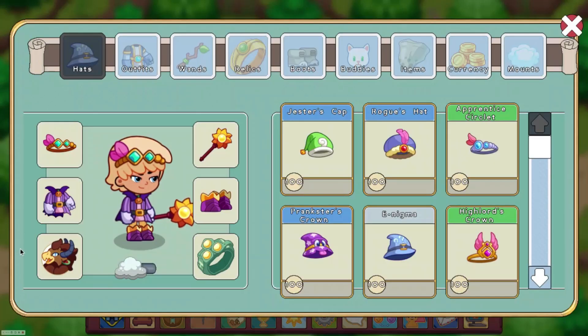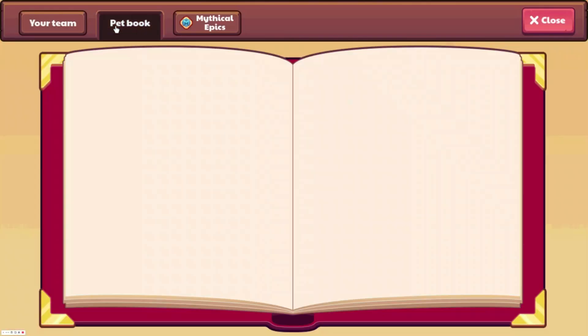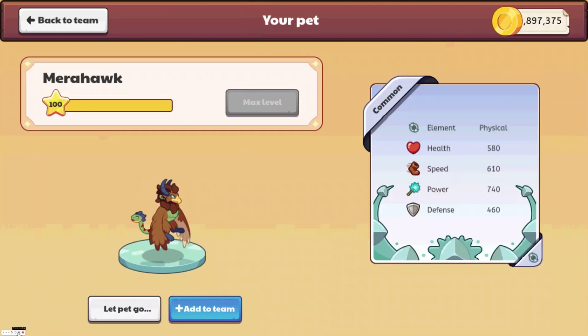Now we are going to look at its pet variant, or what it is as a pet. Let's go down to the pet book. It's pet 202. As we can see, it is a physical element. It has 580 health, a speed of 610, a power bonus of 740, and a defense bonus of 460.